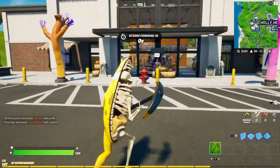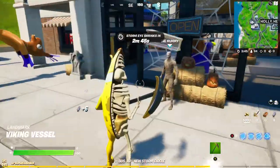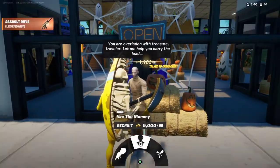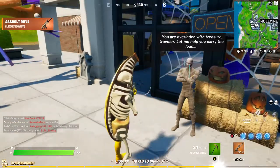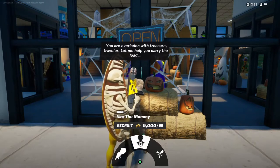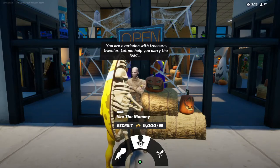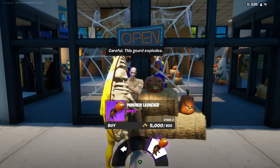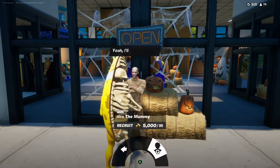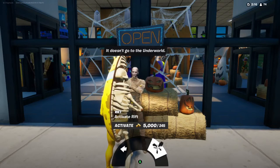Look at that — the mummy skin NPC! I don't think anyone knows about this. He says 'Oh my gosh, I got a scar.' Then he says 'You are overladen with treasure, traveler — let me help you carry the load.' You can buy a pumpkin launcher — 'careful, this gourd explodes' — and you can hire him or activate a rift. It doesn't go to the underworld though.